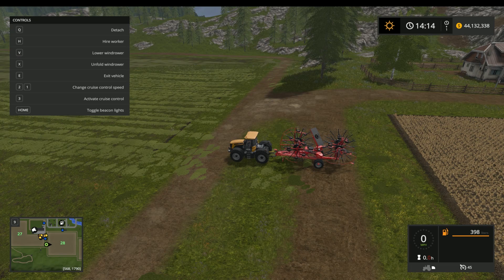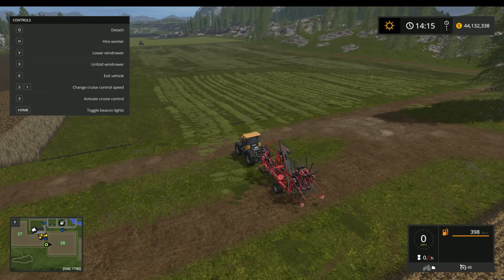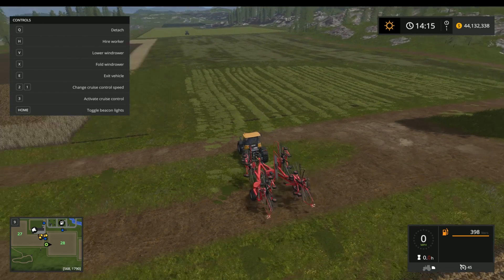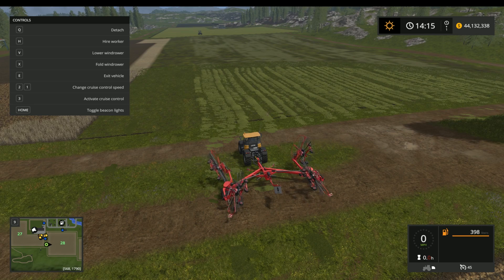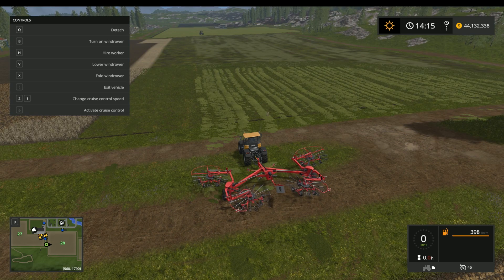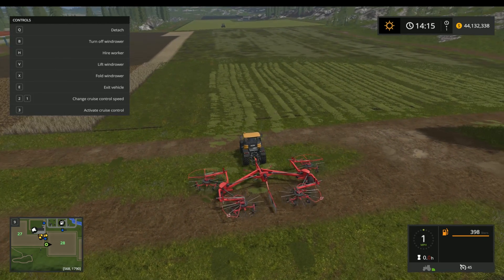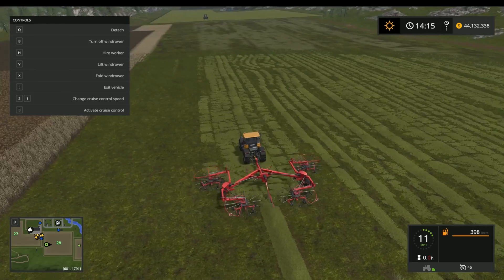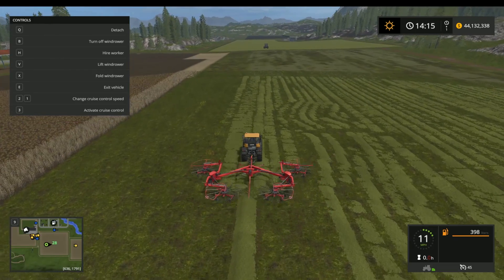We're back on the farm and as you can see we've finished with the tedder on our field. This next step is completely optional - you do not have to do this - but it will save you a lot of time and headache. This machine is called a wind rower. What we do is take all these little tiny rows we have here and make one row, so when we come back with the baler in the next step it will be a lot easier and we won't have to do as many passes. As you can see, it's taking all those rows and making one nice clean row.